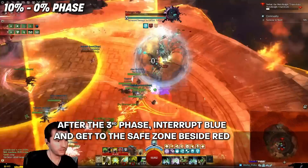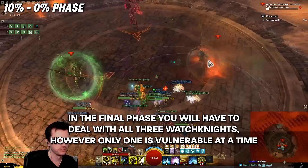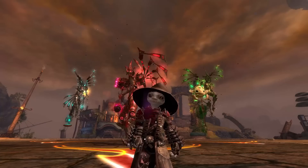When all three bots reach 10% health, they all begin to nuke the room again — the third time this has happened. We interrupt Blue this time to reveal a safe area. From 10% to dead, all three are on the field; hit whichever one does not have a shield. They still do the same mechanics. Occasionally you may get a mechanic where you are tethered to a spot on the ground — run away from it until it breaks and it will teleport you back. Get all three to zero and you win.